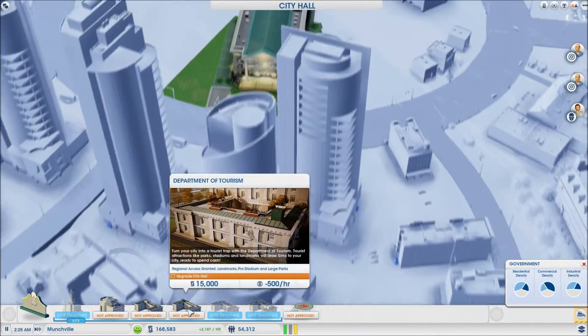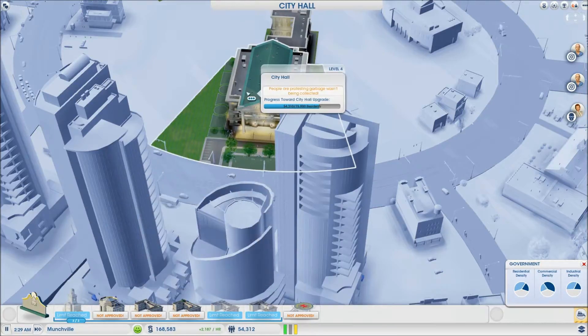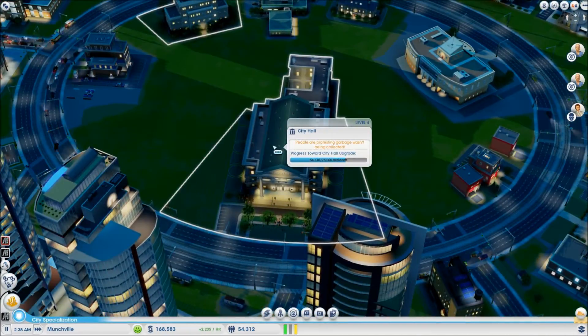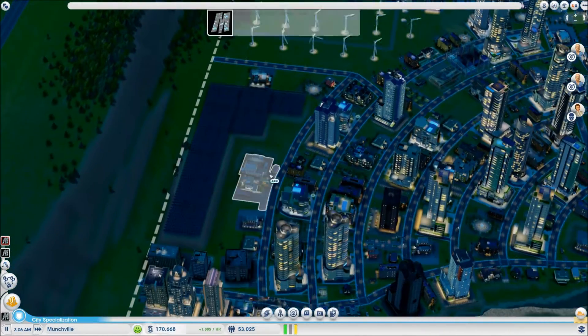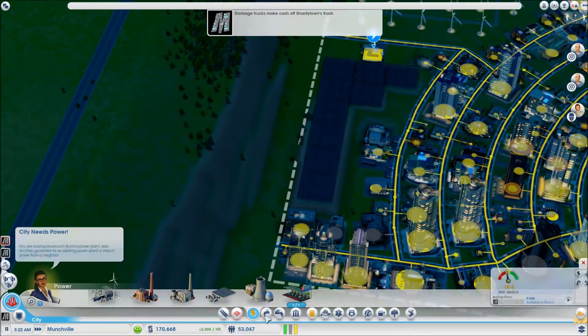We need a Department of Safety — gives you improved fire, health, and police coverage. And we need to upgrade city hall again. How close are we to that upgrade? If I remember correctly, we're nowhere near that upgrade somehow, magically. So let's go back into city view and look at stuff.